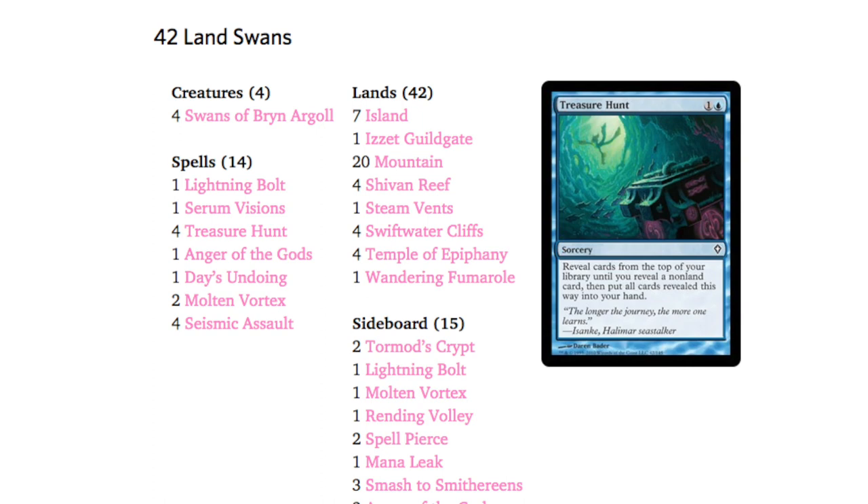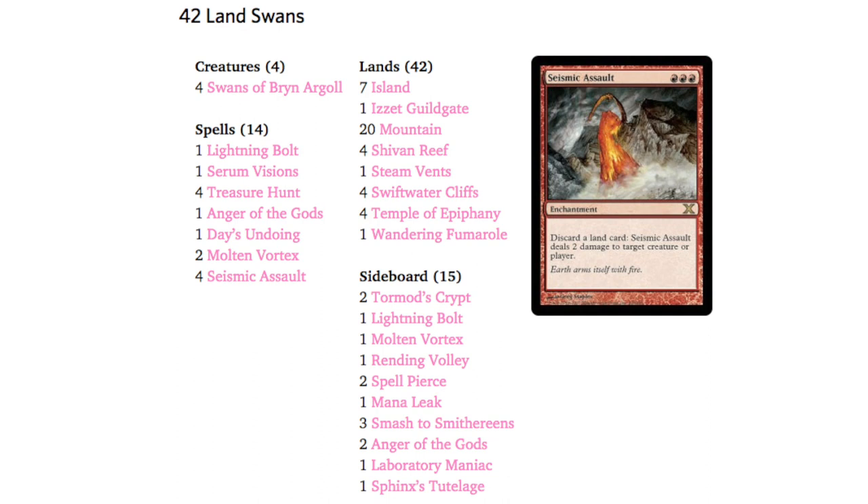The other cards are Swans, which is your infinite kill mechanic; Lightning Bolt as a one-of; Visions as a one-of; four Treasure Hunts; and Anger of God — though you have a few more on your sideboard. Anger of God pretty much beats the aggro decks. One thing to note: you are not a very fast deck. You also have one Day's Undoing, two Molten Vortex, and your win condition: Seismic Assault.